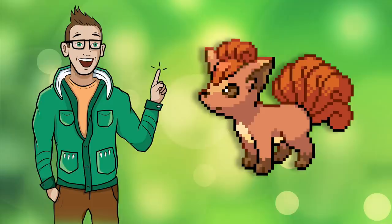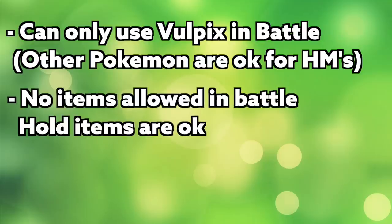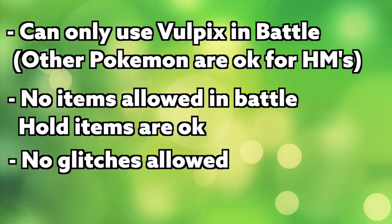So before we begin, let's just go over all the other rules of this challenge. First, I can only use Vulpix in battle, but can catch other Pokemon to use HMs to advance through the game. I cannot use any items in battle, but can use them outside of battle. Hold items for Vulpix are still okay. And finally, I can't use any cheats or glitches other than to set the game up so that I can start with a Vulpix. Those are the rules.